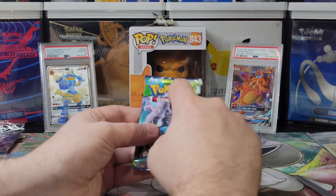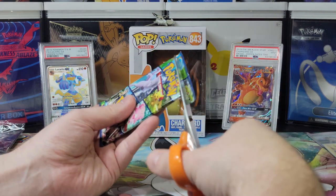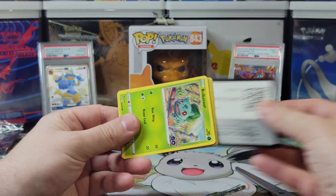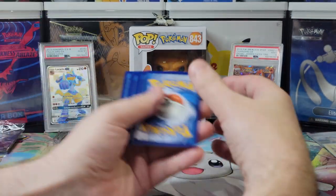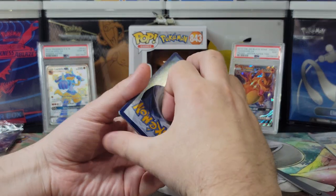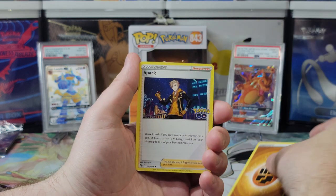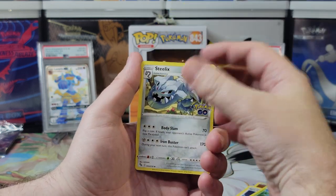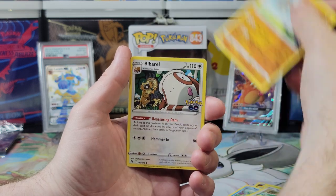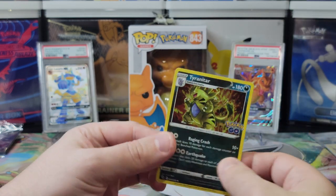Number five, after this we're halfway through. Come on, heart of the cards, make them good. Cards: Spark, Vibrava, Steelix, Bulbasaur, Squirtle, Bidoof, Onix, Bibarel, reverse holo Charmander, and a Tyranitar. Very nice.